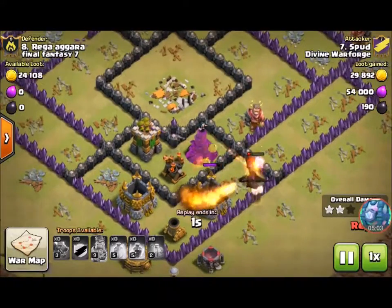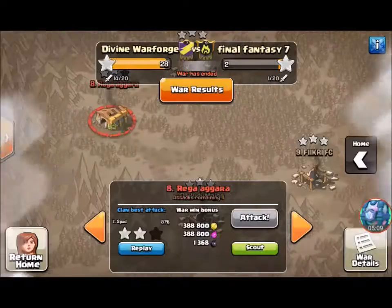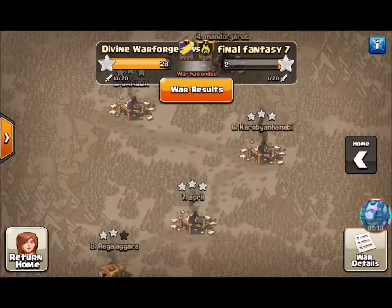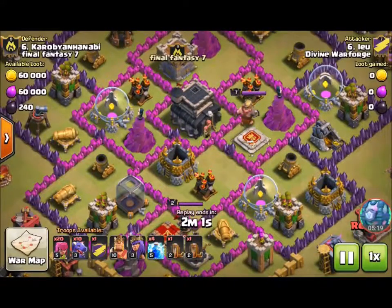The dragons are going down, so there's a very well executed attack by Spud. But in my opinion I don't like those double heal rage attacks — it just doesn't work for me, I've tried it several times before.